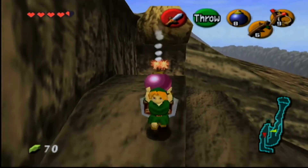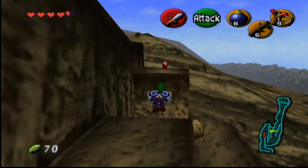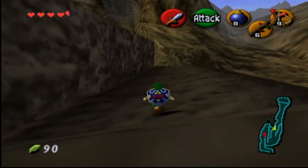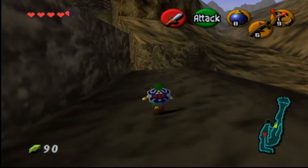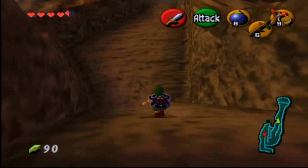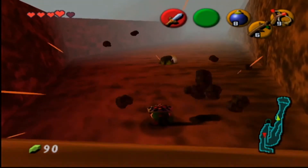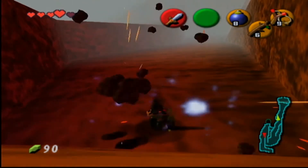Hello there! This video details the location of the six great fairies in Ocarina of Time. The great fairies give you enhancements to your magical abilities throughout the game. You can find three of these fairies as a child, and three of these fairies as an adult.